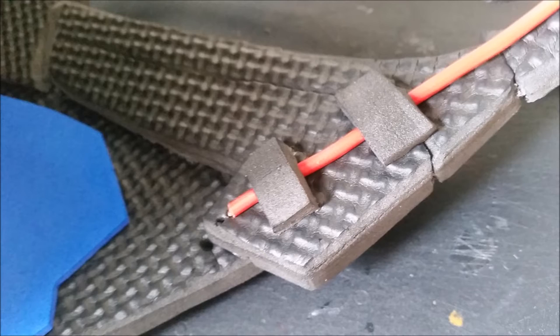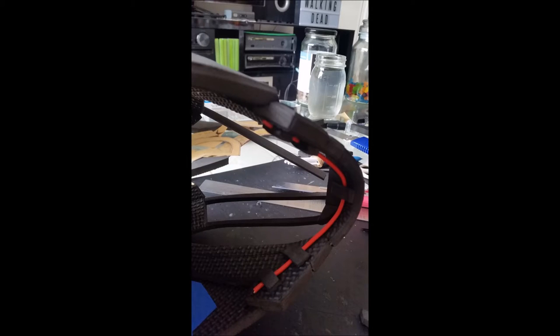What you're looking at here is the inside of the left jaw of the helmet. I've used a little bit of copper wire so I can actually manipulate the jawline to make it snug and fit right up against my jaw, making it a little bit more comfortable and hugging your face a little bit better.